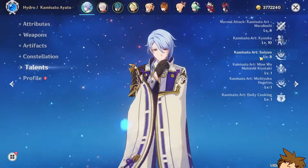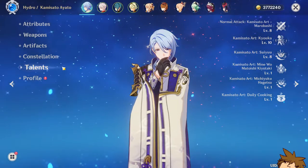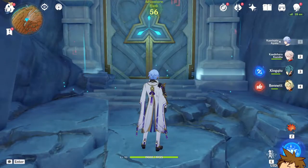I highly suggest you get the four-piece whenever you have the chance. If you have Ayato now, his constellations - I don't have any - but he is at 8/10/8 in terms of his talents, which is absolutely massive. We're going to run a team with Kazuha, Xingqiu, and Bennett, and let's just get into it.